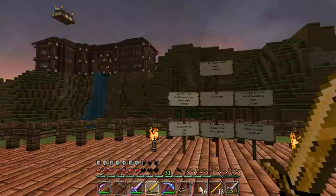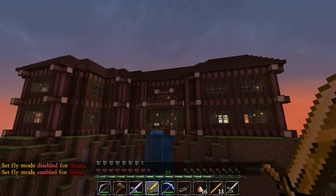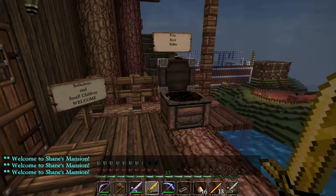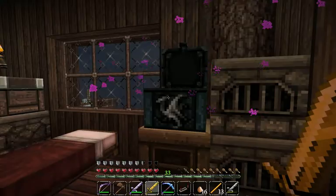I'll show you a couple of places we got here. First, here's my mansion. I built this entirely out of jungle wooden planks and spruce wood. It's pretty nice. Got a waterfall in front. I've got a world guard on, so every time you enter the area it will tell you welcome to Shane's mansion. I haven't really done much of the interior yet, but it's pretty nice — enchantment table, my inner chest and everything.